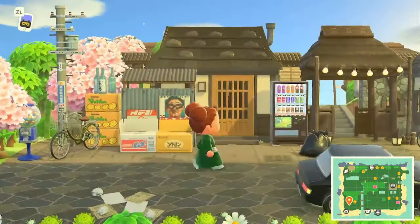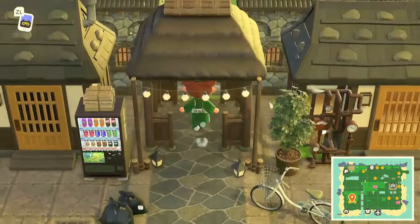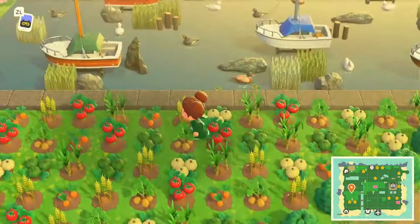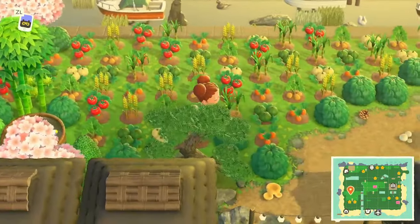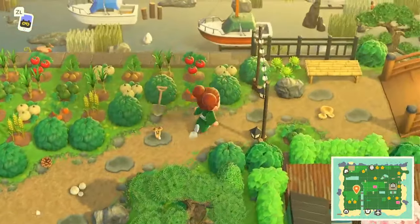I'm loving this outside decor. Taking this incline up — oh, very cute over here. This looks like our crops area. Lots of crops on this part of the island. Let's follow the path.